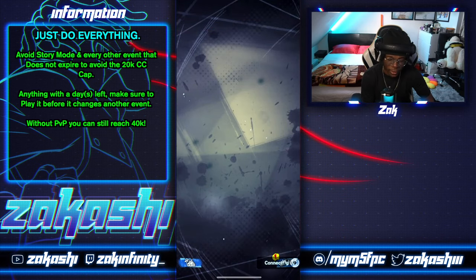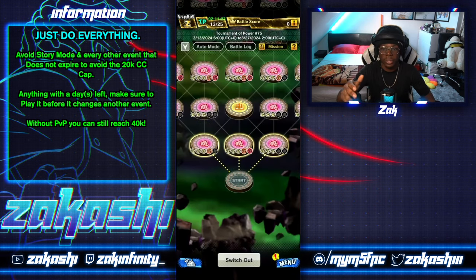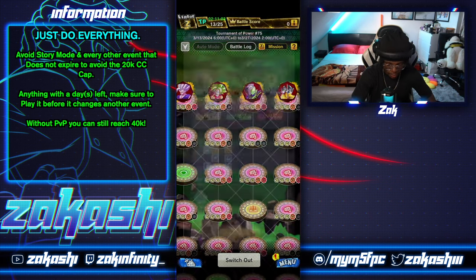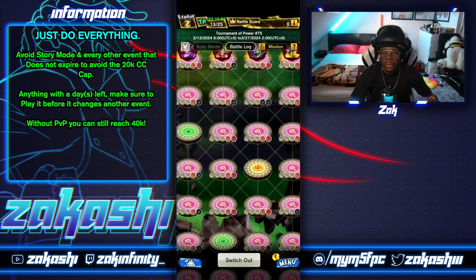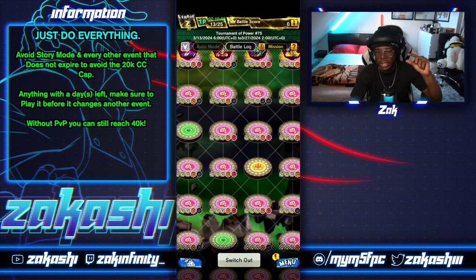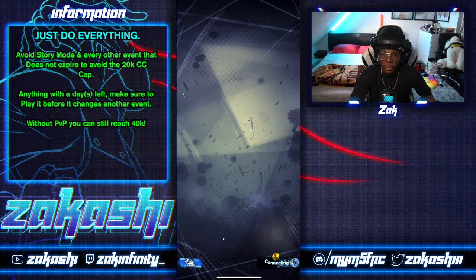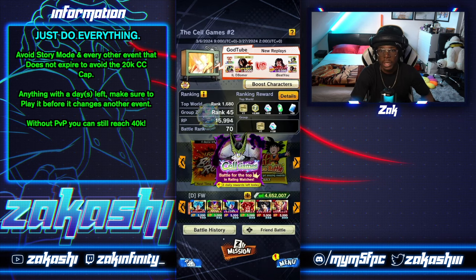Tournament Power especially — if you want help, join my Discord server, it's in the description. There's a tournament power guide that can help you easily get 1,000 chronocrystals every two weeks. You get around 300 for clearing, 200 from missions, 1,000 for hitting a certain percentage in the world, and an extra 100 for your point rank — that's a bunch of chronocrystals. Even without PvP you can still get 40,000 chronocrystals by the anniversary if you start saving now.